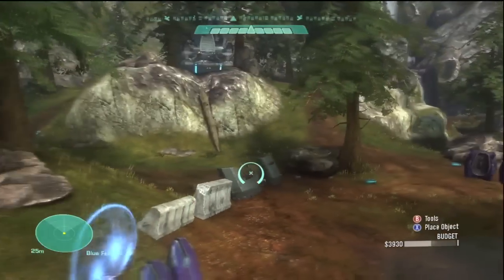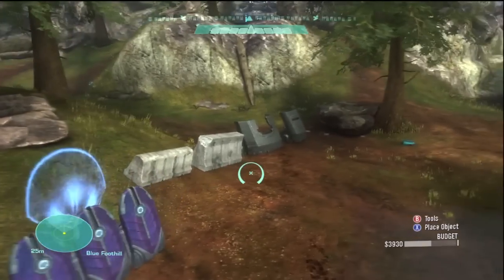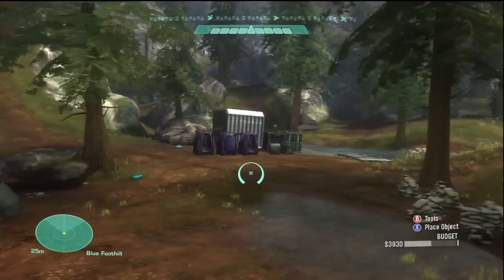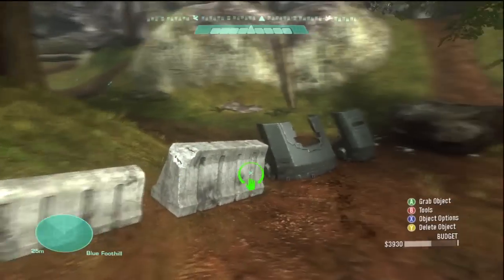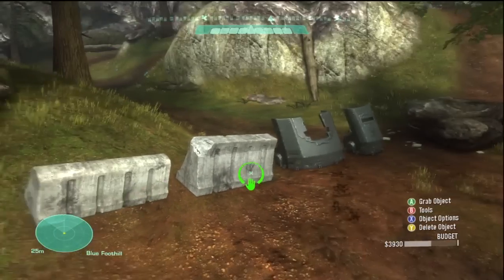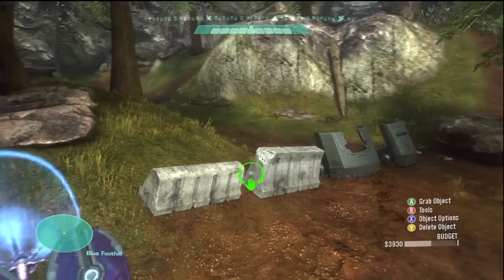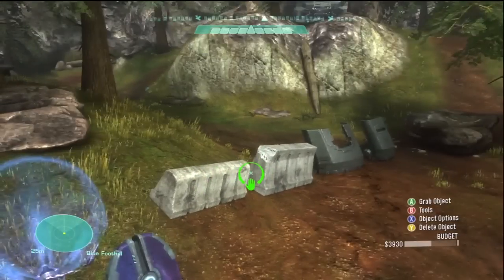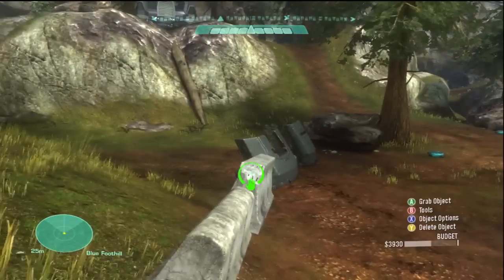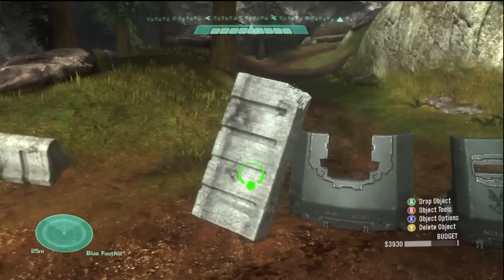What this is going to be used for is probably dynamic destruction in different game types, but most predominantly it's going to be used in infection where the infected have to break through walls. So on this map you're going to be seeing tons of infection maps because the possibilities are much greater than in Forge World. Yes, Forge World lets you build bigger maps, but here there's a lot more potential to use destructible elements and more cover, which is key for infection — because in Forge World there are no destructible objects, and here there are. So for those of you planning on doing infection, you're going to want to use Ridgeline.